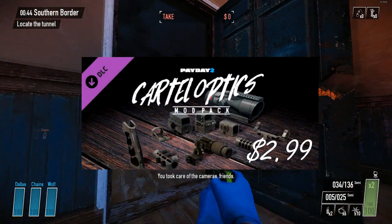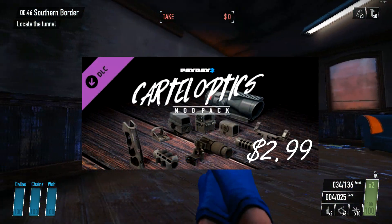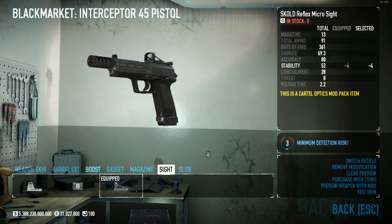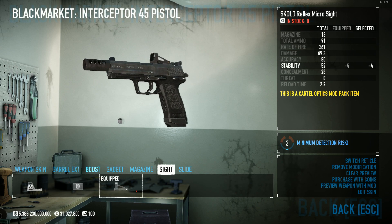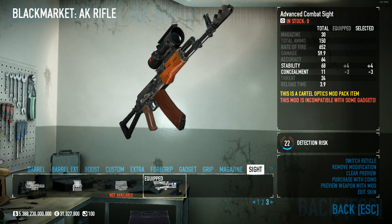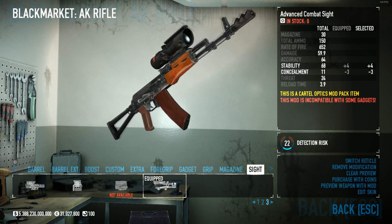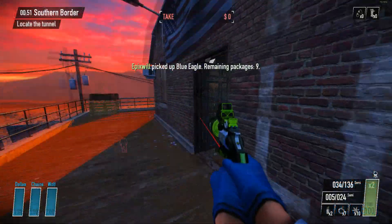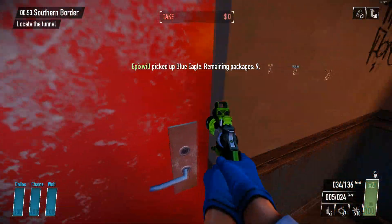We'll start with the Cartel Attachments Mod Pack for $2.99. Is it worth it? Not really. It doesn't really add anything new — it adds a few new sights for pistols and rifles, some more compensators which give some very minor stat changes, and a few other things. The best part is the 45-degree iron sight, which is a very good option if you're using a scope, as it doesn't overlap with the iron sight, unlike some of the other 45-degree sights.